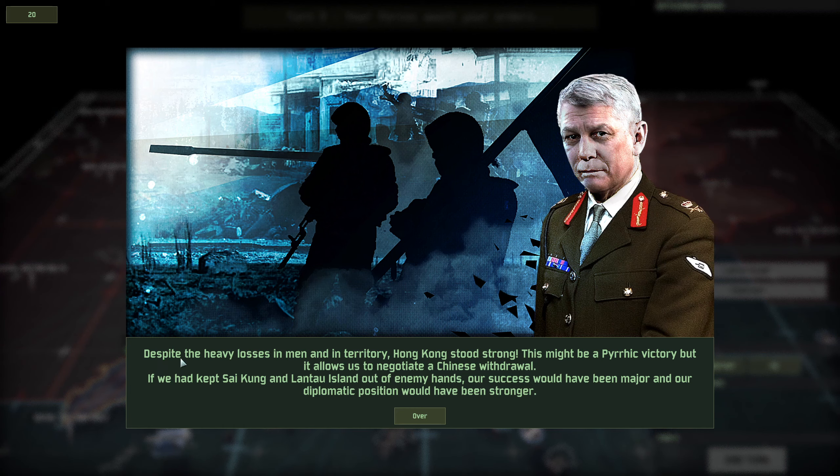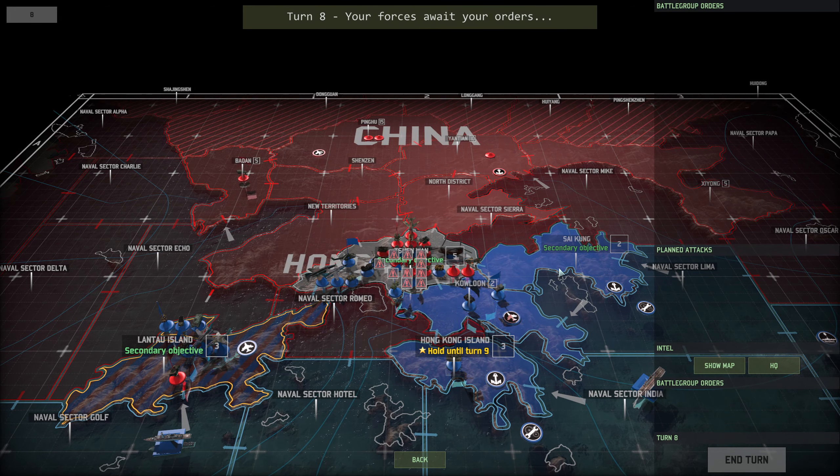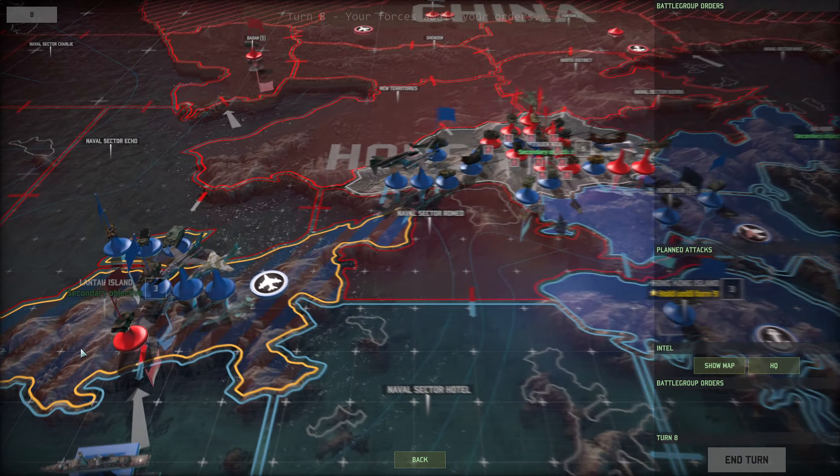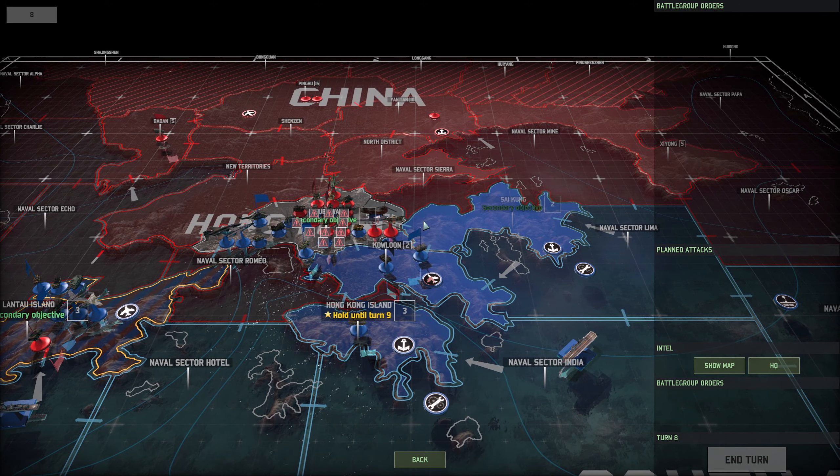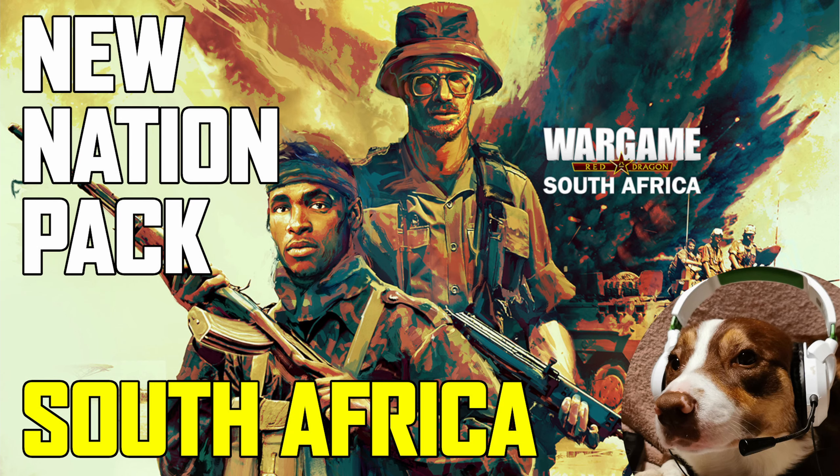They've moved back into position to attack. Despite the heavy losses in men and in territory, Hong Kong stood strong. This is a fair victory but it allows us to negotiate a Chinese withdrawal. If we had kept Sai Kung and Lan Tzu Island out of enemy hands, our success would have been major and our diplomatic position stronger. I kept Lan Tzu Island technically — they're just in there with me. That brings us to the end of the Pearl of the Orient campaign. There are good points and bad points — you can't select your own decks when playing the AI in these campaigns, so you're missing units. I couldn't even attack the ships when defending against the ship assault. But I've enjoyed it overall and would certainly do another one in the future.